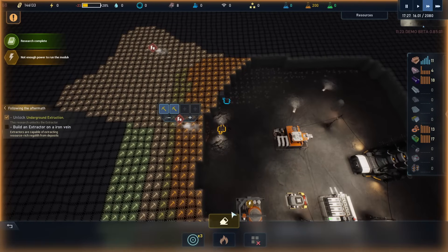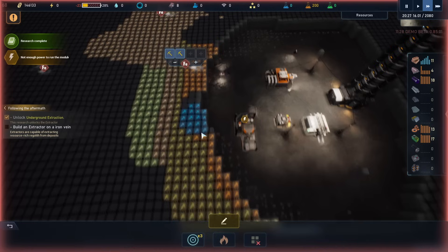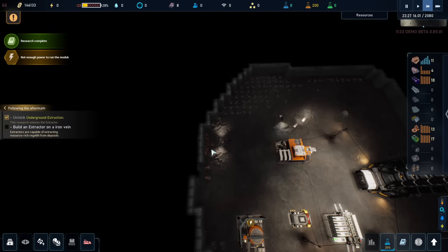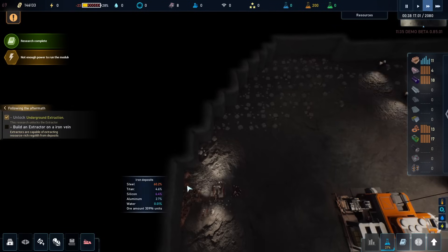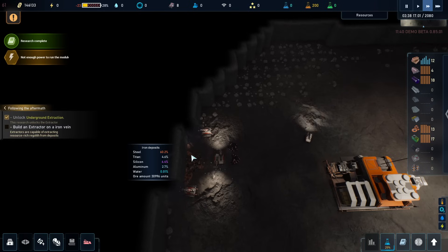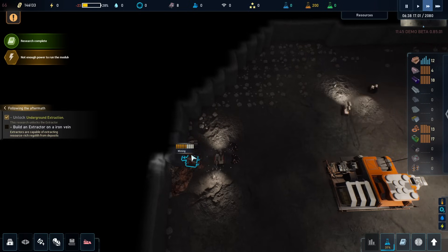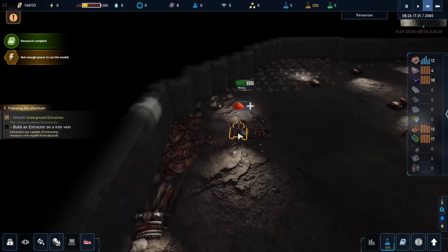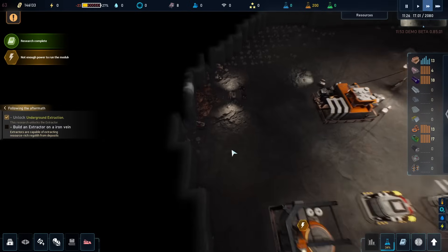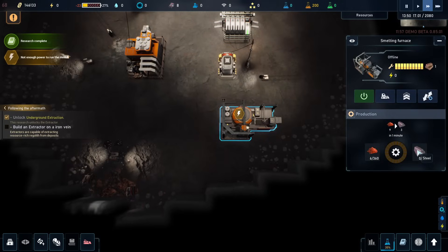So I'm actually going to take a little bit of this out, because I don't want this to be done, and maybe a little bit of this out as well, because I want to make sure that we focus on extracting this iron deposit. You can see here the composition — so it's 60% steel, 4.6% titanium, some silicon, and some aluminium, and pretty much no water. That means what they do is they excavate and then they just put it in piles. Here there's a little bit of silicon, there's a little bit of something else.